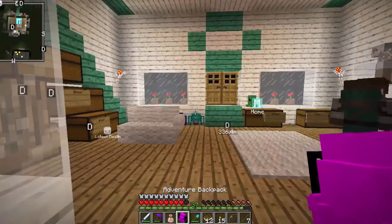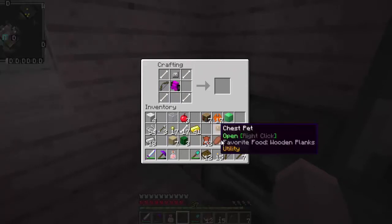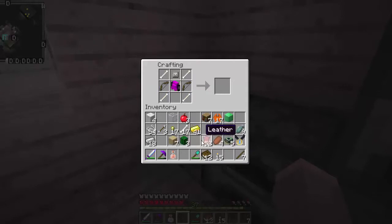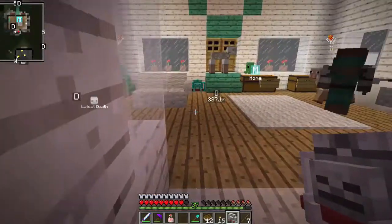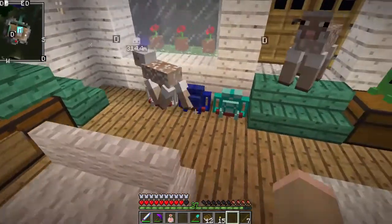There we go. Something is really glitched with these backpacks. So now we have to make the skeleton backpack. We need that, that. I believe we need bones here, and then we need two bows, and then we need an arrow. Yay, we did it, guys! Oh, we're doing so good with our backpacks. We're getting there, aren't we? Now we have three backpacks.